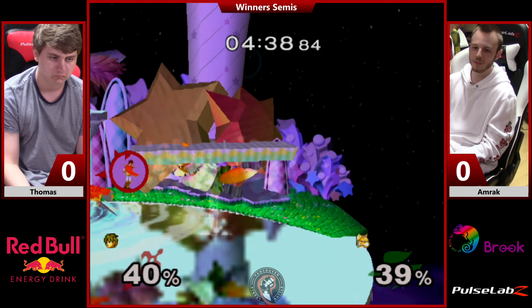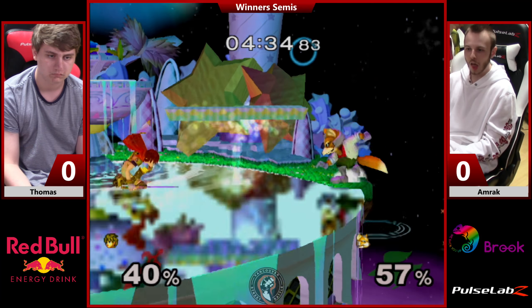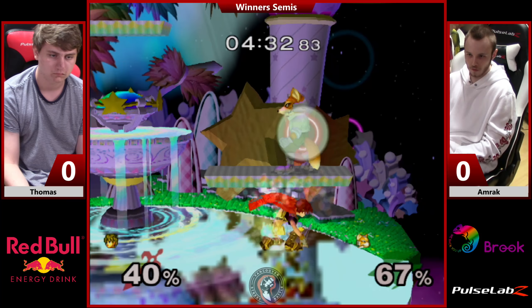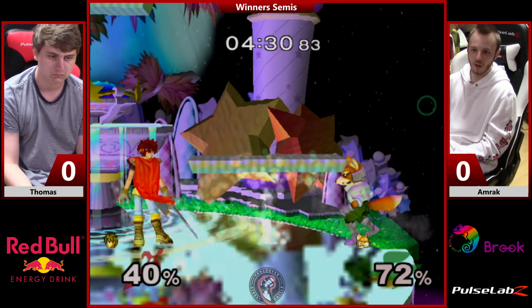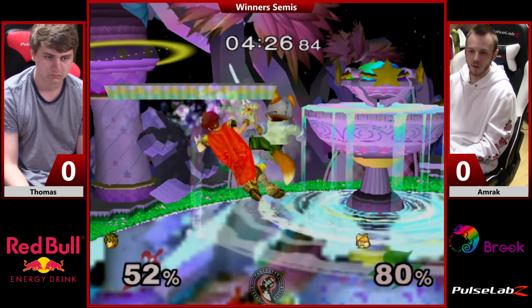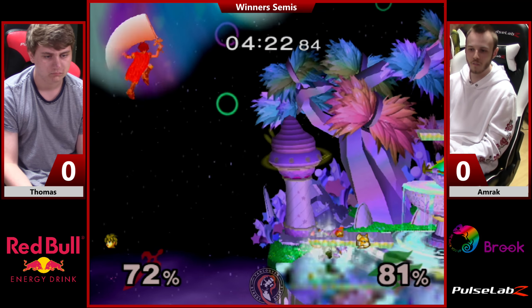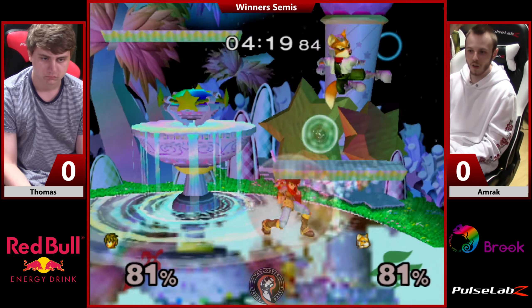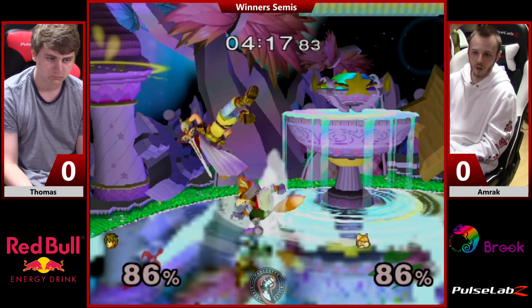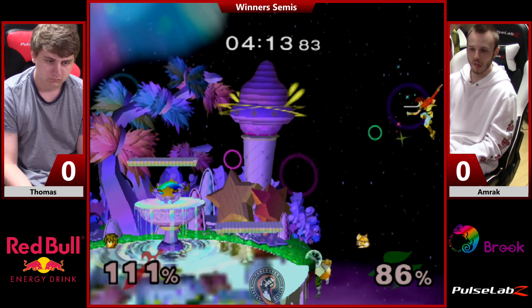Oh, and this is bad — this is a nice edgeguard scenario, kind of. I think Thomas should know that Amrak is a fiend for ledge angles. He always goes for the ledge. It doesn't matter where you are in relation to it, he's gonna go for it. That's a jab up-smash. Roy living though — he's a thick boy.